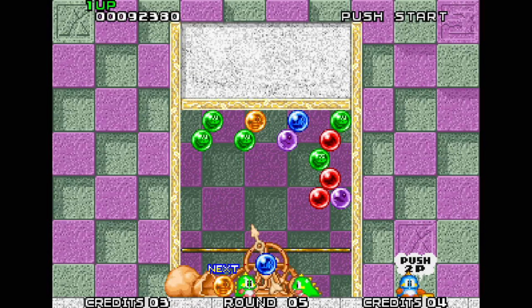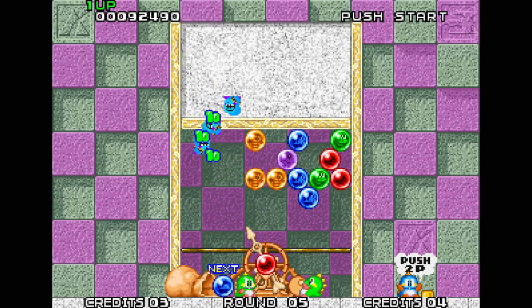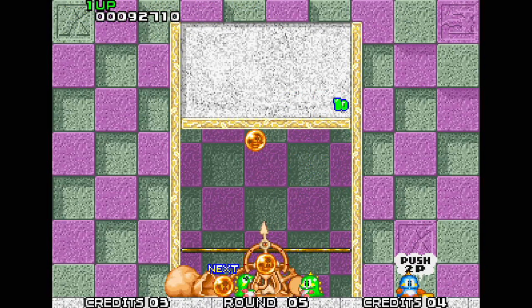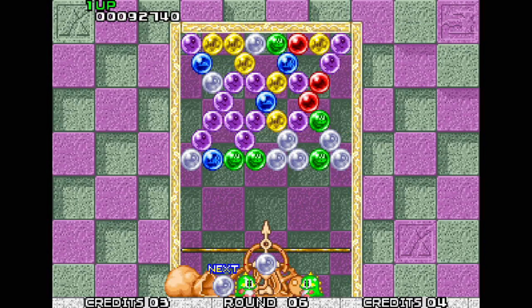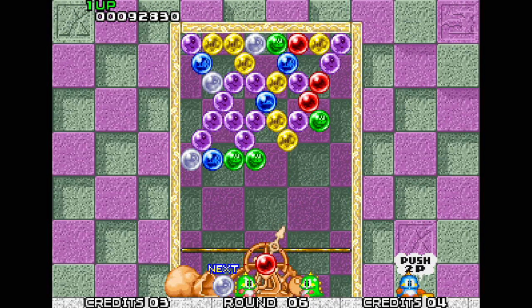The bubbles are not being kind to me today. There we go, cleared the level. I lost concentration a bit halfway through - I normally do a bit better on that level. It's quite strategic; sometimes it's better to hold back on bubbles. Rather than go for the obvious one, hold back a bit, because you might end up blocking a route to a good bubble chain.